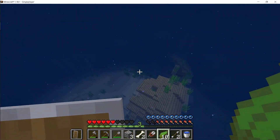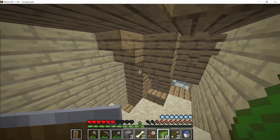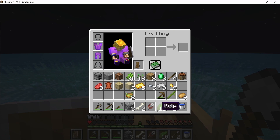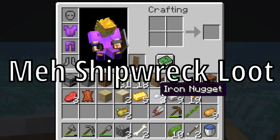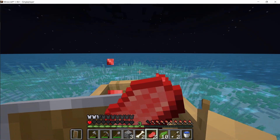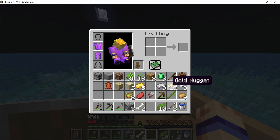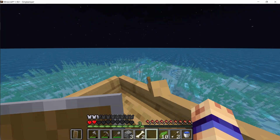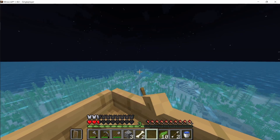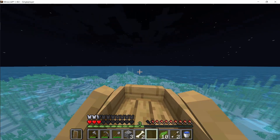I actually managed to come across an ocean temple, but also a shipwreck so let's try to loot this thing. Okay, we're literally on one heart. I don't really think the other loot is super valuable, so I say we just call it a day - there's just some iron nuggets, we don't really need it. But what I noticed was there's actually a temple over here and I'll probably come back to that soon.